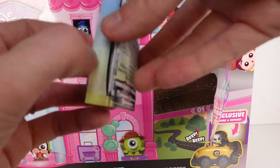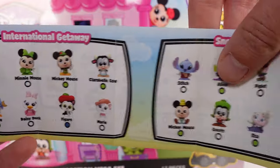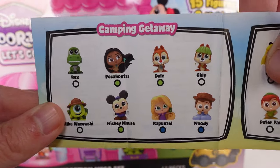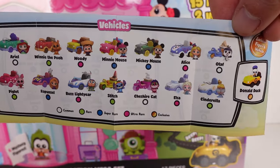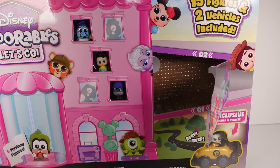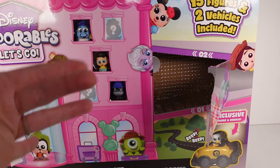We have the International Getaway, the Snowy Getaway, the Tropical Getaway, the Camping Getaway — probably one of my favorites — the Amusement Getaway, and then all the different vehicles. There's an exclusive vehicle, Donald Duck, which is what we have down there. So excited! Before we open these up, I'm going to go ahead and unbox everything.